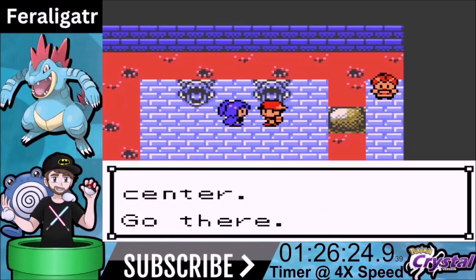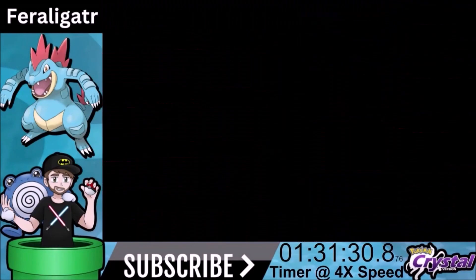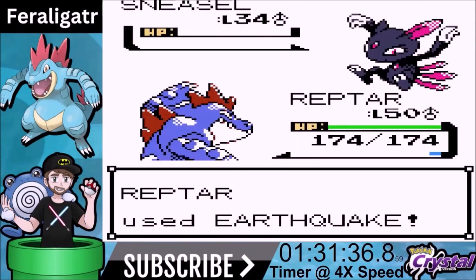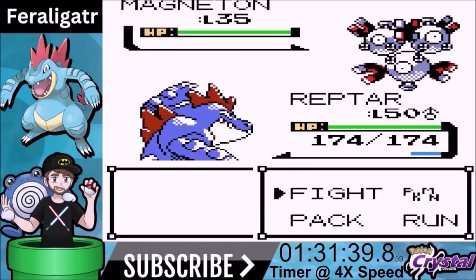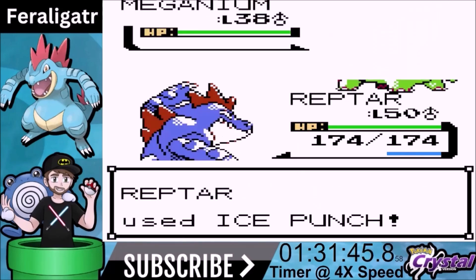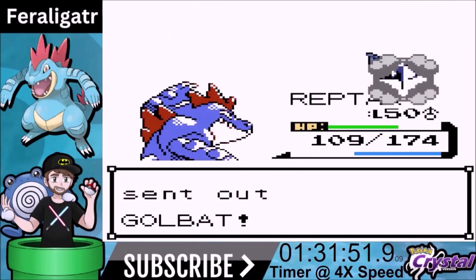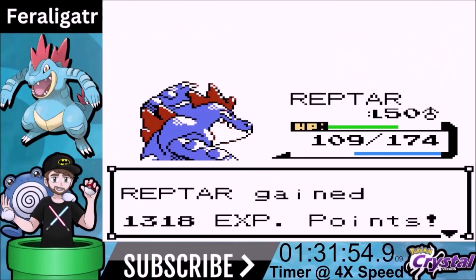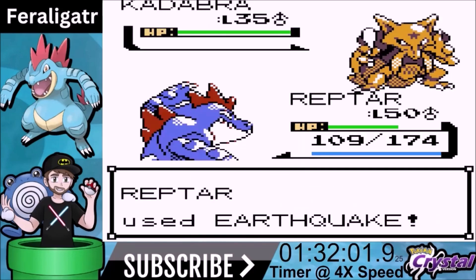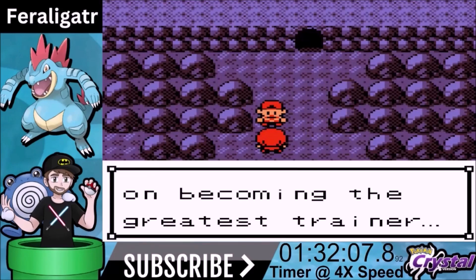Now we need to face our final rival battle in Victory Road. He comes out with Sneasel first — we go for Earthquake, one-hit knockout, Sneasel is very frail. Magneton also one-hit knockout because it's weak to Ground moves. Meganium comes out — Ice Punch is not a one-shot, it's a very tough Pokemon, but we get the knockout. Golbat comes out — Ice Punch should be a one-shot, very good. Haunter comes out — Earthquake is a one-shot, very good. Last Pokemon is Kadabra and we get the win over our rival.